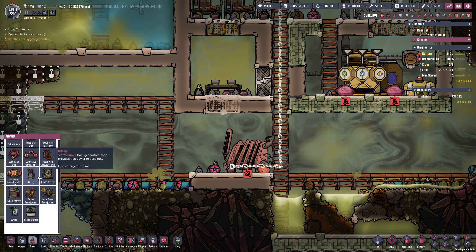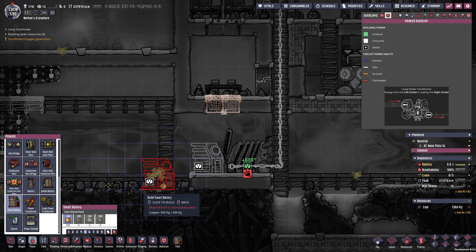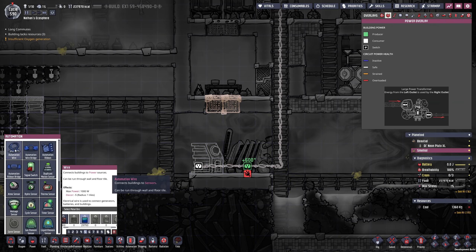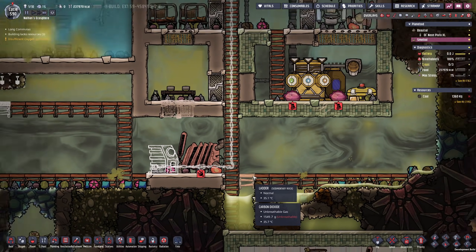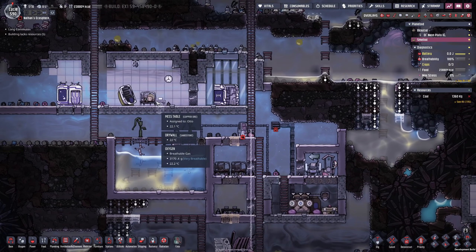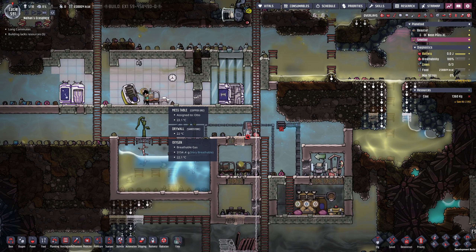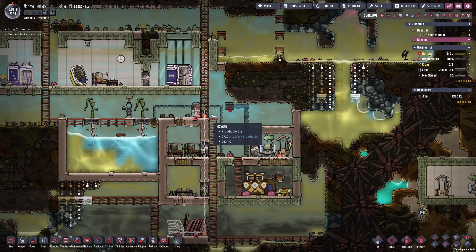Right now it would be really convenient to get everything set up — and by everything I mainly mean a smart battery. We brought over the copper, and then all we have to do is hook this up as well as some automation wire that goes from the smart battery to the coal generator, so we're not wasting any coal as long as the battery is empty. Otto is taking another deserved nap.